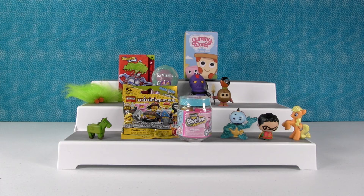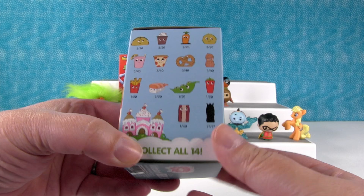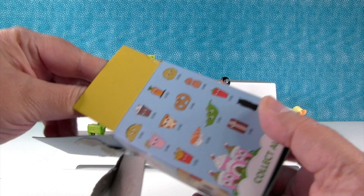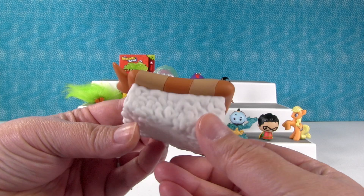Shopkins, Yummy World, or Lego? How about Yummy World? This is by Kid Robot — it's a series of 14 different food items. We have never gotten bacon, so I'm hoping for bacon. If we don't get bacon, I want the one that looks like a frappuccino. I want the chili. This is not a bacon — it's a sushi! That's an awesome one. Little happy sushi, I'm so happy to be a sushi!